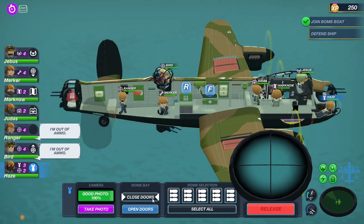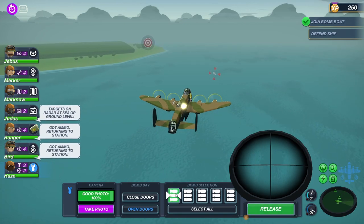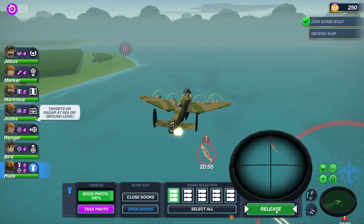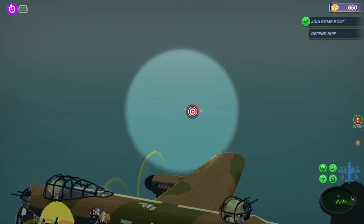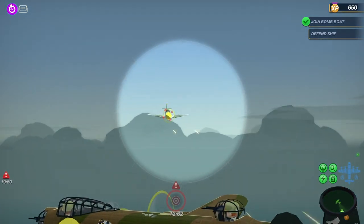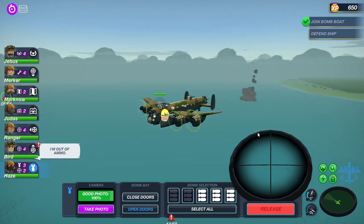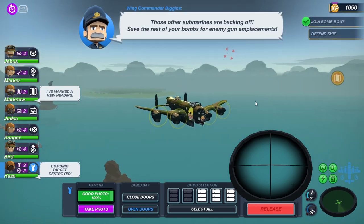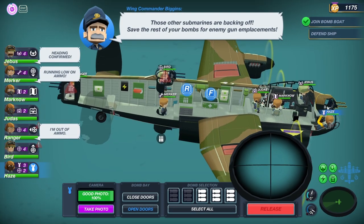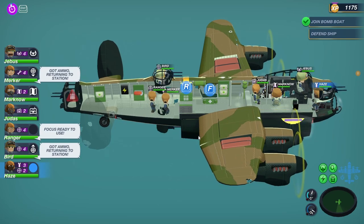Ranger needs to get more ammo. We need to open the bomb bay doors. Bird needs to get more ammo. Getting near to target. And drop the bomb. Let's save the rest of our bombs for the gun emplacements. Bird needs ammo, Ranger needs ammo, Knockin' may as well grab ammo, Haze can grab ammo.